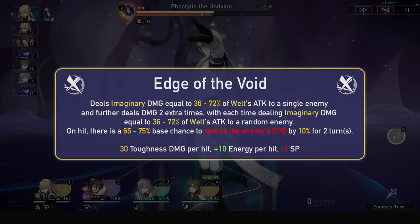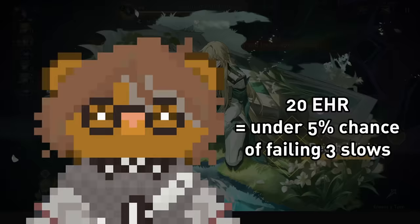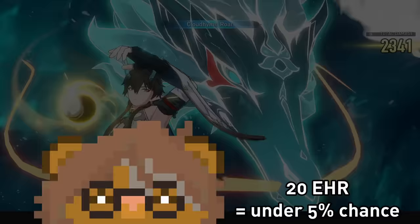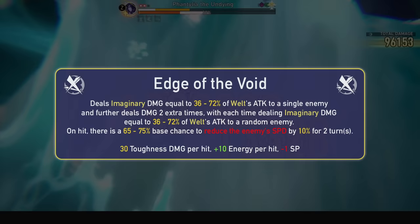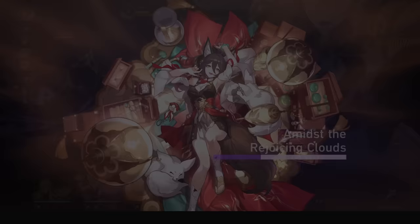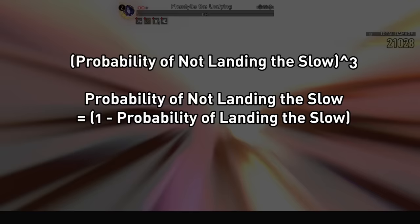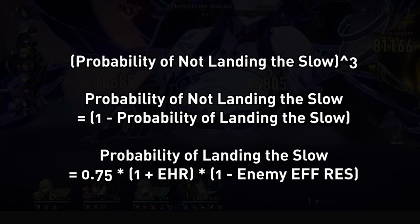This base chance increases with level. So at level 10 with a 75% base chance, the probability of failing the slow on a single enemy is lower than 5%, provided you have at least 20% effect hit rate. The slow is on-hit and his skill has 3 hits, so you take the probability of not landing the slow and multiply it by itself twice. Note that multiple enemies make his slow chance and potential damage a little sad.